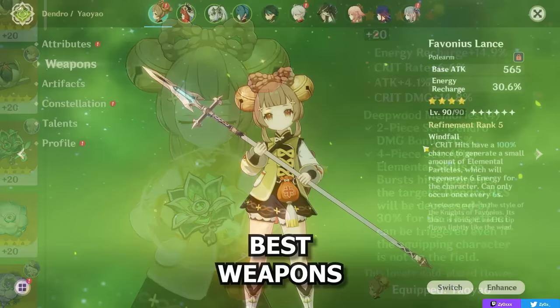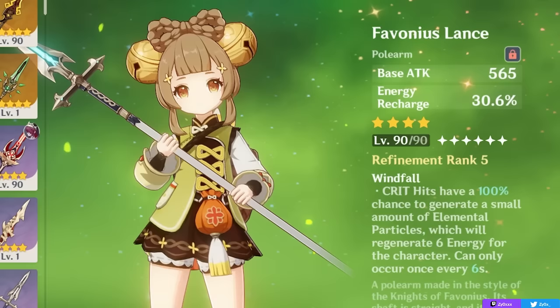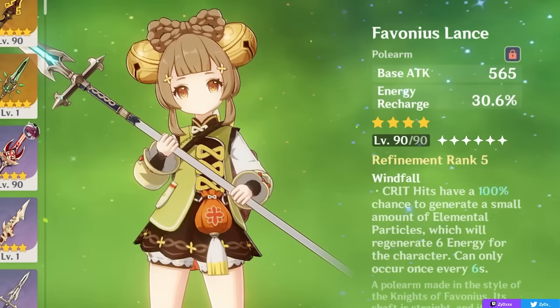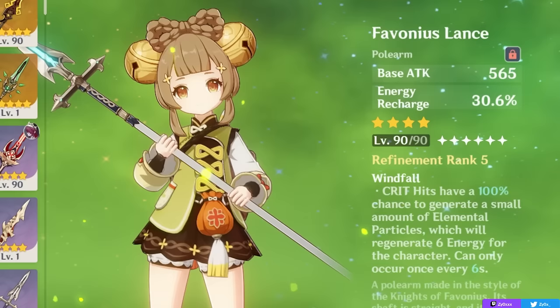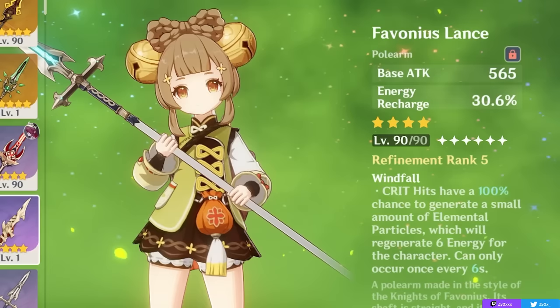Now let's talk about what weapon you actually want on Yaoyao. The Favonius Lance is generally going to be your best weapon for most teams. It gives you 30% Energy Recharge, which as we saw is needed on a lot of different Yaoyao builds. Even if you don't need Energy Recharge and don't plan on using her burst, its passive effect generates elemental particles when you proc a crit — which gets better with refinement but is still great at R1 — making it a really good supportive option, as you'll be giving Energy to your other party members and can therefore help alleviate their Energy Recharge needs.